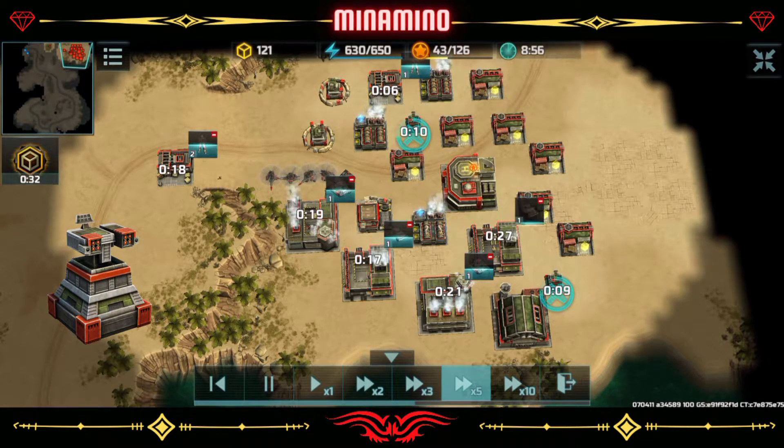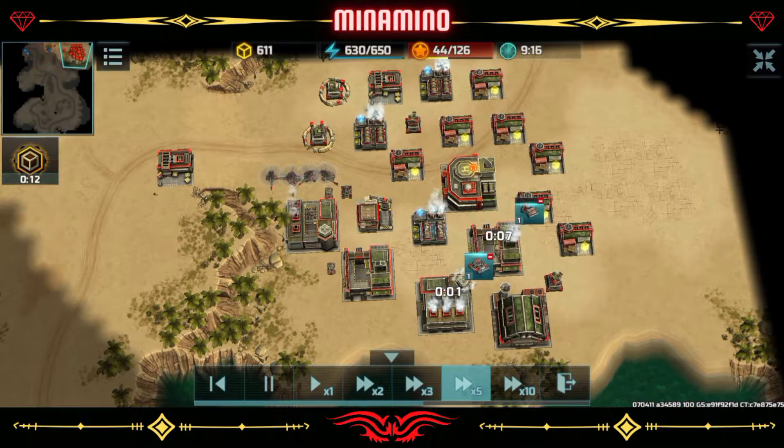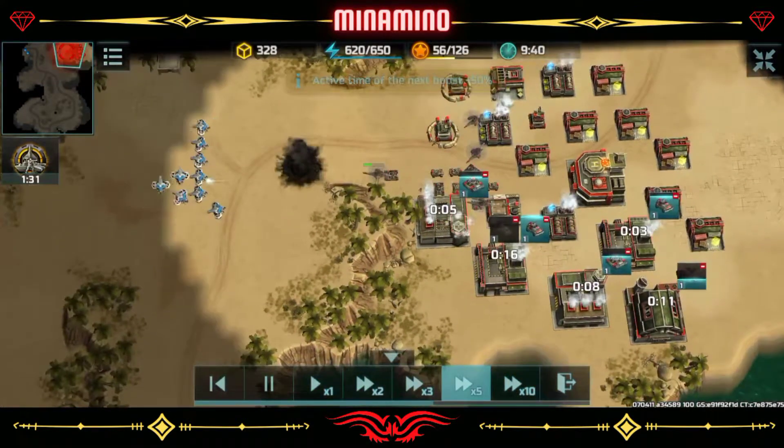Build anti-air towers around your base because the enemy can attack your flanks. When the enemy begins to attack you again, you must have enough army to defend yourself.